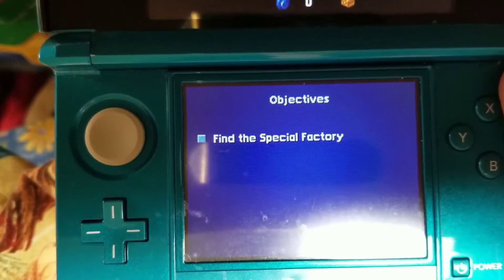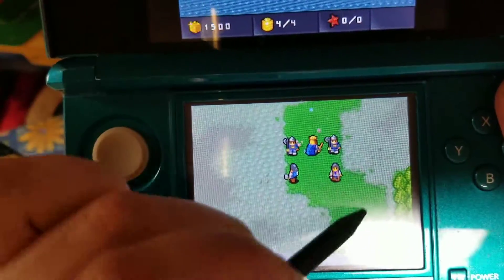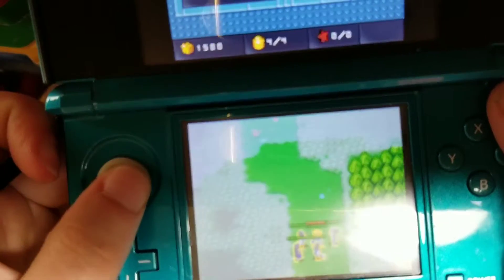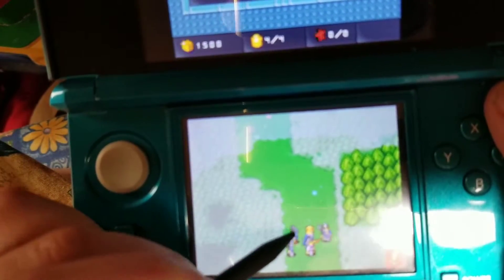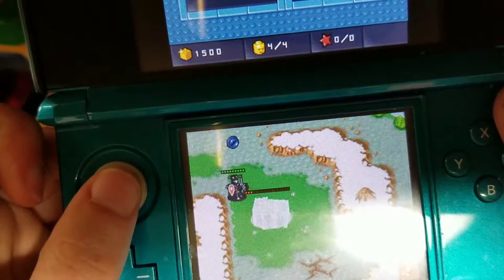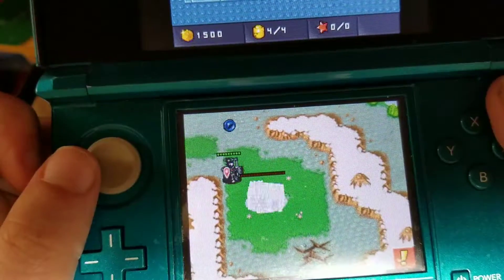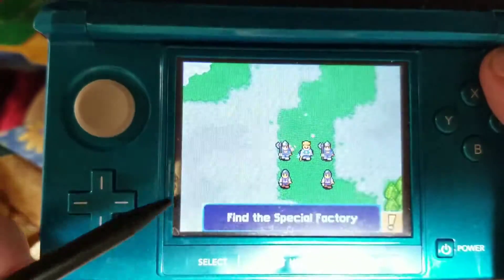Find the special factory. First order of business — find the bottom of the map, which I guess this is. Nowhere to build a castle here. I hope that's nothing important. Defeated. Interesting — I didn't even know that was a possibility.